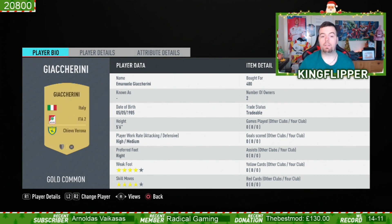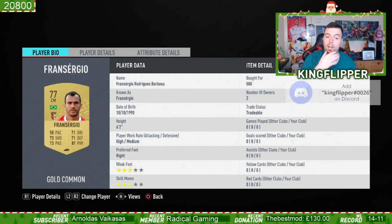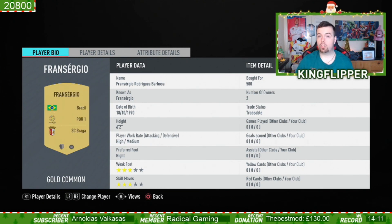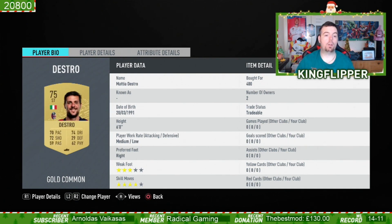Gatturini is the only gold player in Italian League Two — 400 coins bid, really hard to get a hold of, from Chievo Verona. Any sentiment player here can go in as long as it's an Italian League Two player who is Italian. Any silver player or higher at 150 coins bid — you're buzzing with that one.